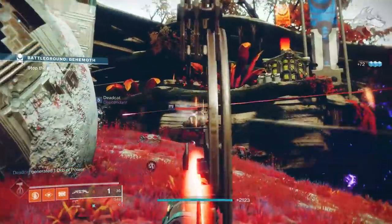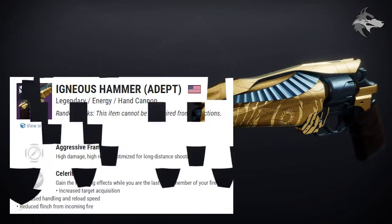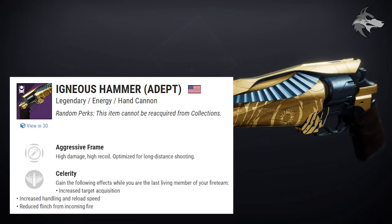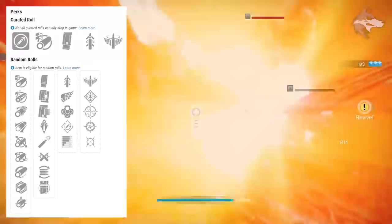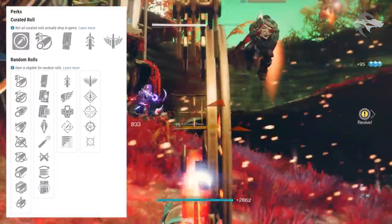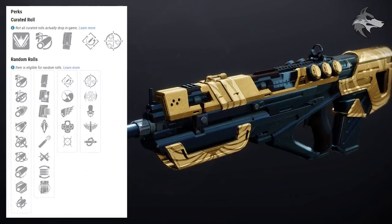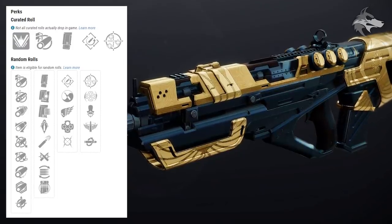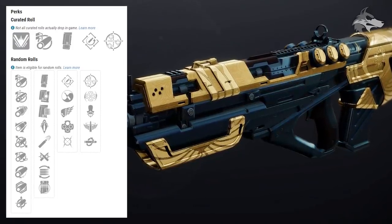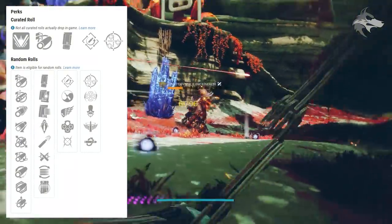There is also the Igneous Hammer, the new aggressive frame solar hand cannon for trials, and it can get Quickdraw, Killing Wind, Outlaw, Rapid Hit, and Subsistence in the first slot, or in the second trait slot Celerity, Rampage, One for All, Snapshot Sights, and Moving Target. And then finally we have the reprised Messenger Adept, a high impact frame pulse rifle in the kinetic slot. For trait perks it can get Rapid Hit, Zen Moment, Killing Wind, Outlaw, or Moving Target, and in the second slot One for All, Desperado — reloading after a precision final blow increases your rate of fire — as well as Head Seeker, Celerity, or Kill Clip. The Messenger is looking pretty nasty.